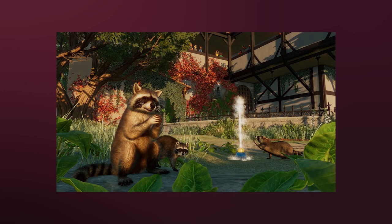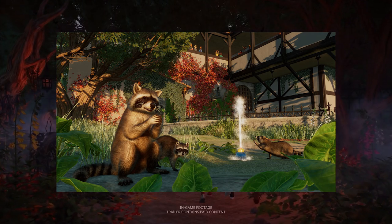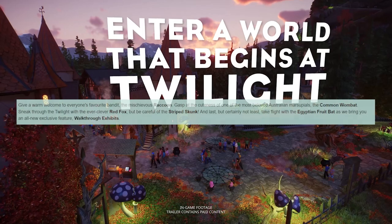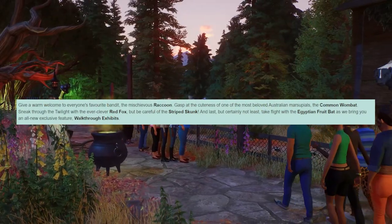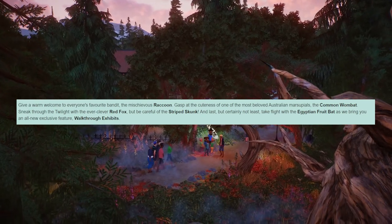The first animal is a raccoon, which we sort of knew was coming after yesterday's stream — there's a screenshot on screen so you can see what to expect. The second one is a wombat; we don't have screenshots but if you pay close attention to the announcement trailer you can catch a glimpse of it.